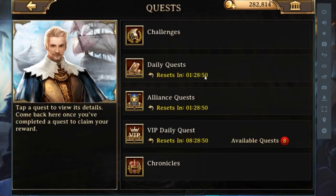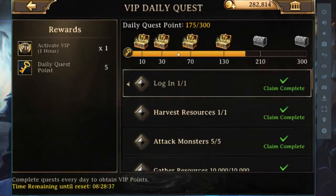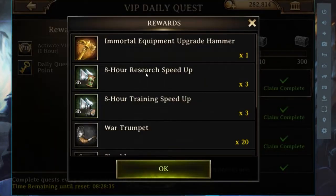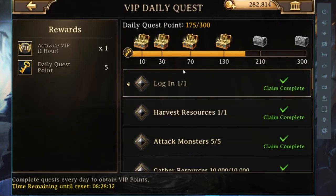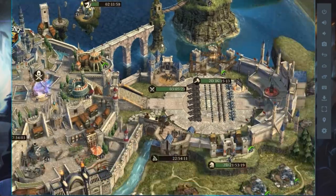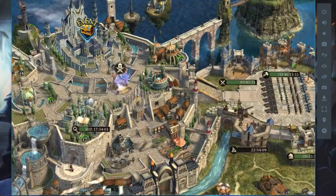Always join an alliance — don't play alone because you need the alliance gifts too. Also for VIP daily quests, you need to finish them all, especially the last one, because it gives you a lot of important things to survive in this game.